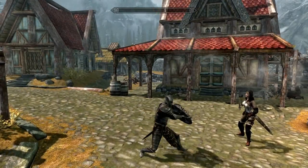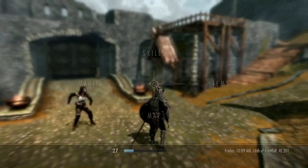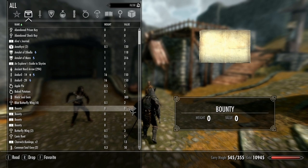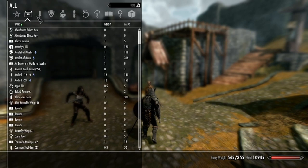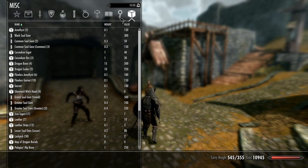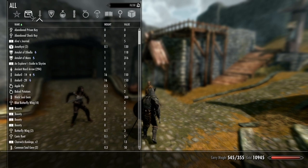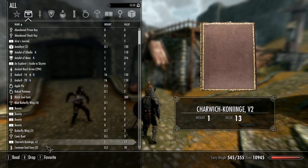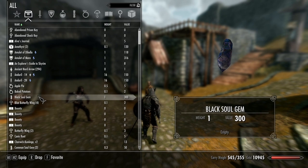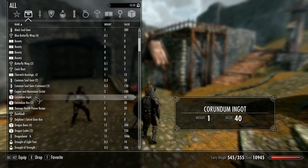That leads me organically to the next mod: Sky UI, which is a UI overhaul for the game to make it more PC-friendly, which in my opinion it desperately needed. This is actually pretty amazing — I'm kind of in love with it. It restructures the whole UI: you have favorites, all weapons, armor, potions, scrolls, just all the different categories. It's very intuitive, it displays all the information for everything right away. It just looks better and feels better than the kind of little thin sidebar thing in vanilla. This does need the Skyrim Script Extender, which I'll link in the description.